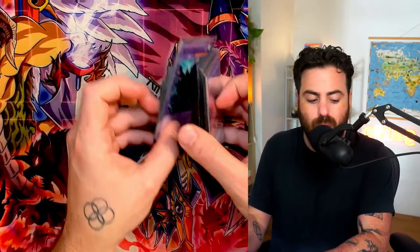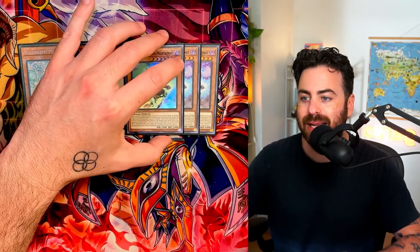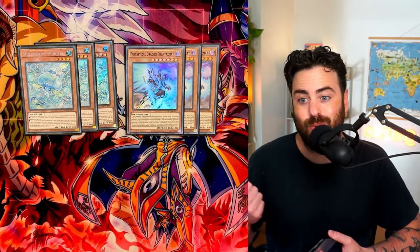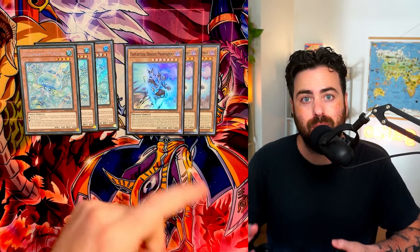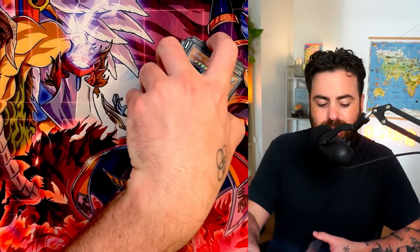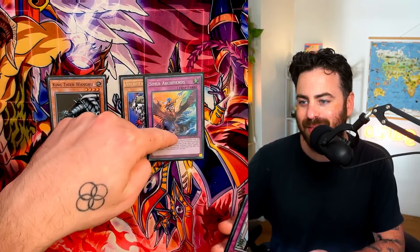For the side deck: going second, we want board breakers but also engine. Three Mulcharmy Fuwalos give access to more cards. Phantasme is strong in this deck because starting your turn with a monster on board — like I used to use Fenrir — immediately threatens Guardian Chimera. You activate Poly and they basically have to negate it, so you draw two and have targeting negation for Imperm, Valor, stuff on your engine. Nibiru is also a great draw going second.